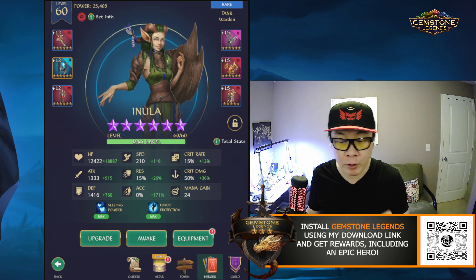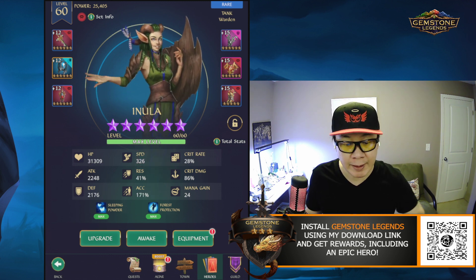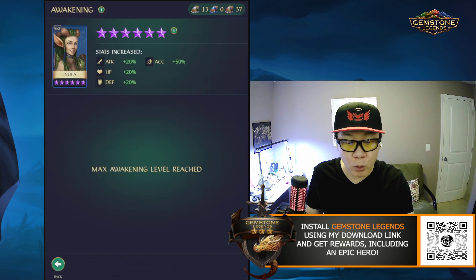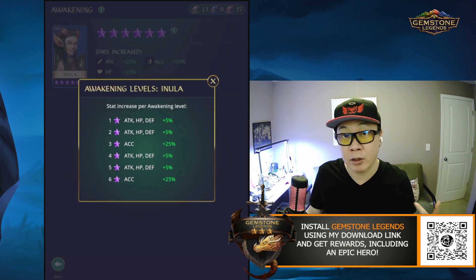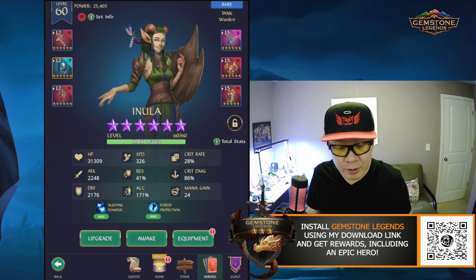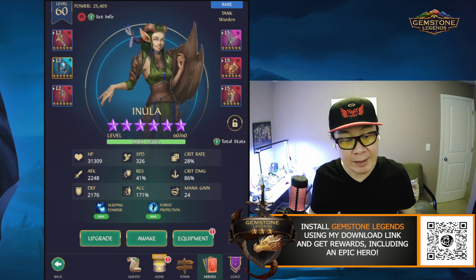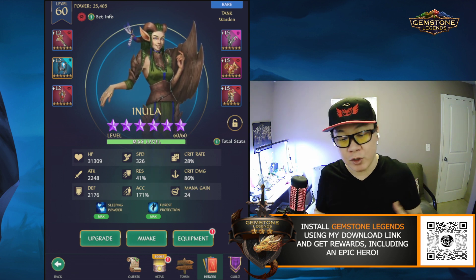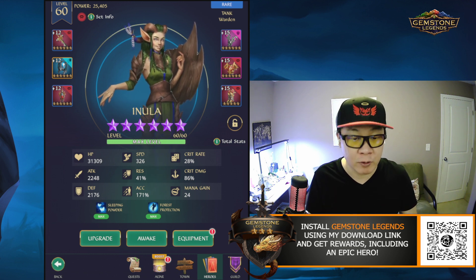The way to play Inula is to focus on her speed. Right now I have her speed at 326. Her awakening is focused on accuracy — at 3 stars and 6 stars she will gain 25% accuracy each, so you can get 50 additional accuracy on her to make sure you can land her sleep even easier against opponents. You want to focus on her speed, her accuracy, and make sure she can survive.